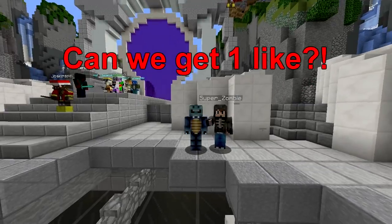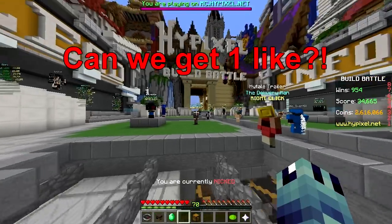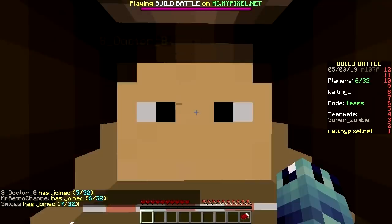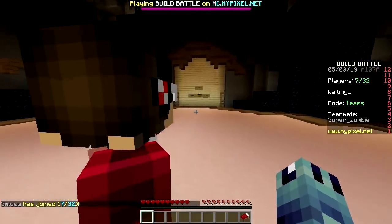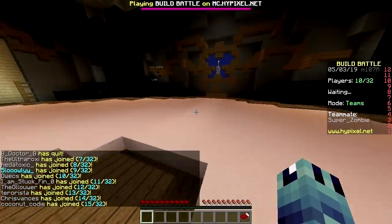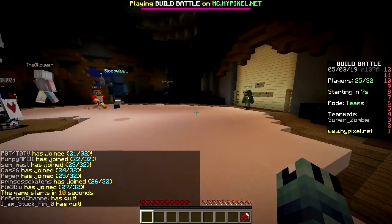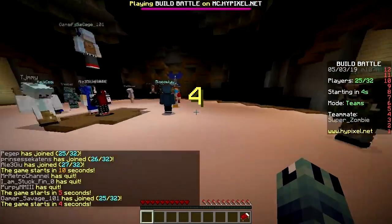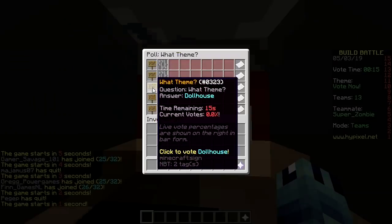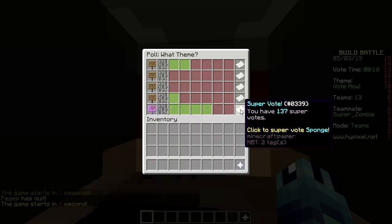Yo, what's up? Welcome back to Build Battle teams mode - the OG mode. We better win this time. Last time I got really triggered because the first round we lost. First round, baby, here we go. The theme is sponge. Let's do sponge.